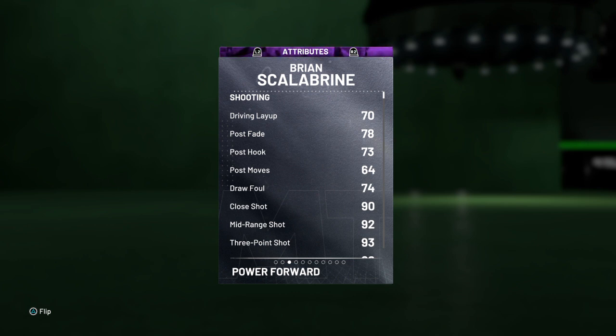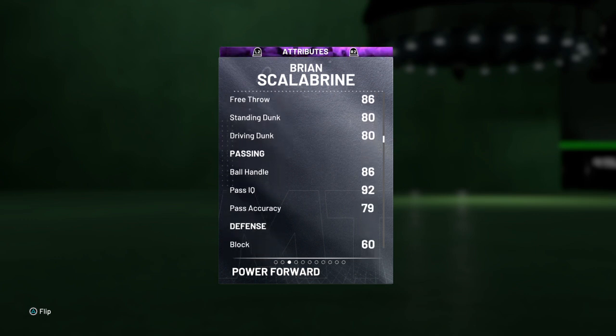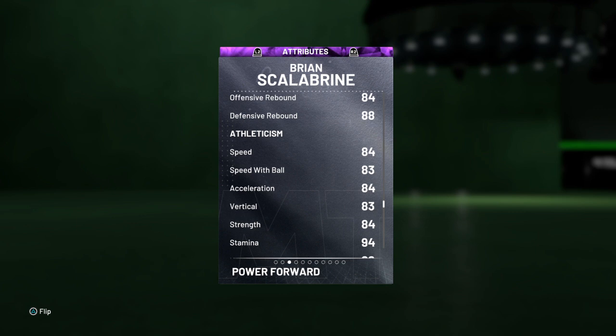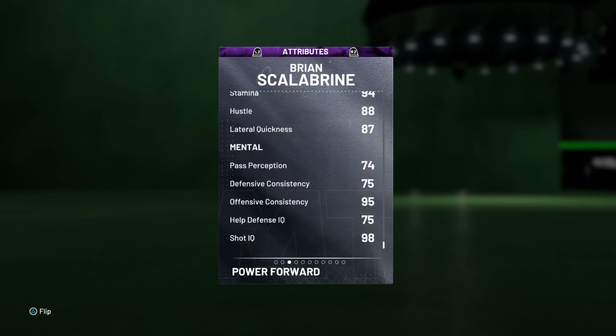He's got post fade 78, close mid-range 90, three-point shot 92 and 93, 86 on the free throw, 80 on both dunks, 86 ball handle, 92 pass IQ, 79 pass accuracy, 65 steal, 85 perimeter, 84 interior, 88 on rebounds, 84 speed and acceleration, 83 speed with ball and vertical, 84 strength, 87 lateral quickness.